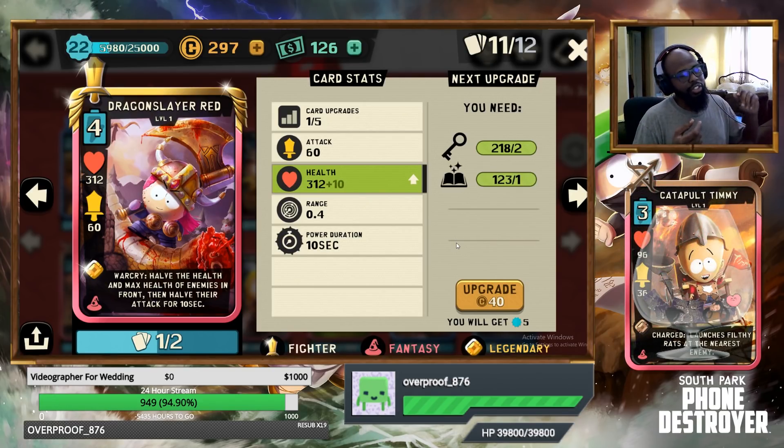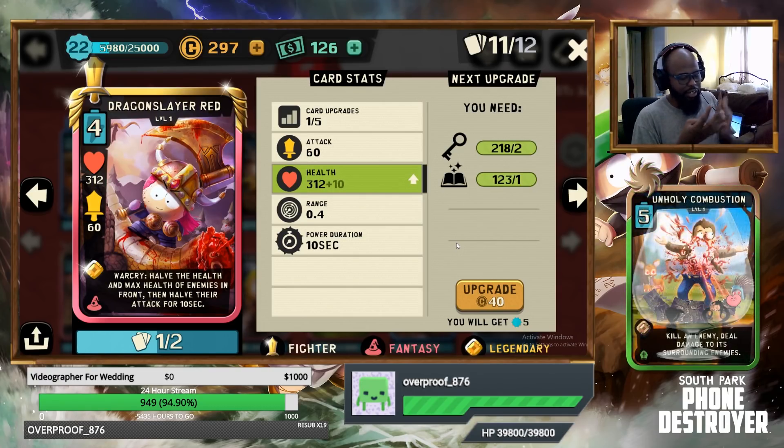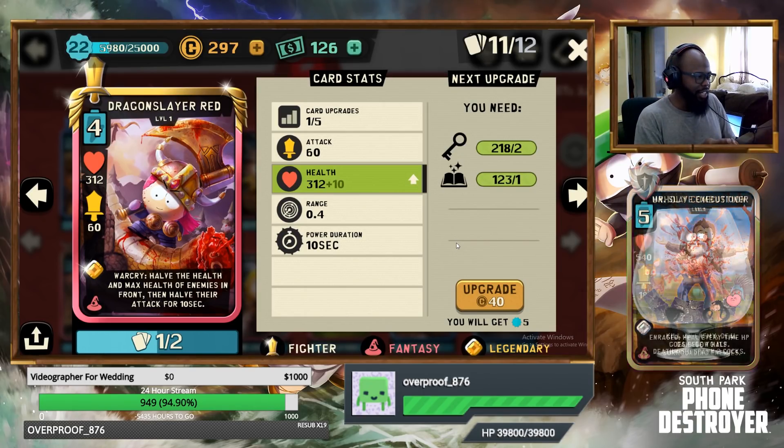This card will definitely counter the Mystic cards at Witch Doctor token — high HP with abilities based around his HP. Counter cards like Priest Maxi, a tanky card; Zen Cartman, a tanky card. From the Mystic theme, Medusa Baby — a tanky range unit that a lot of people complain about — halving the health on that would be really good as well.